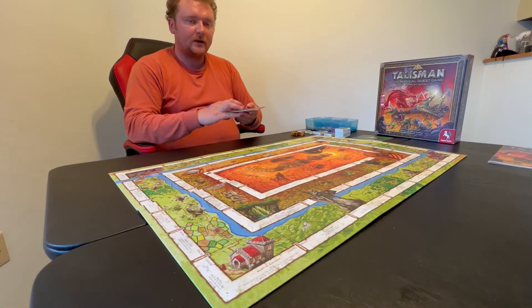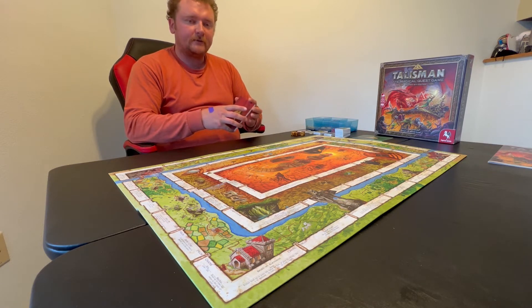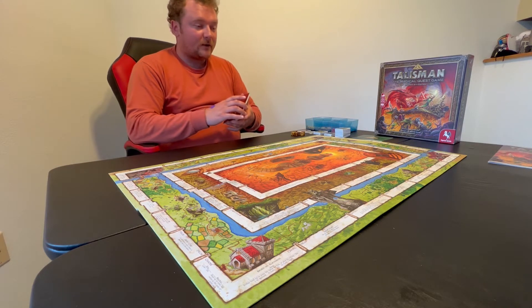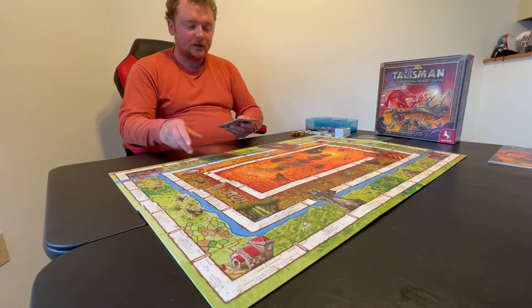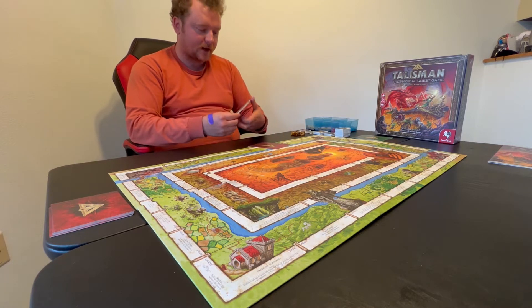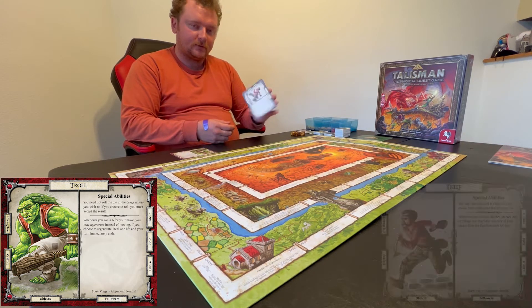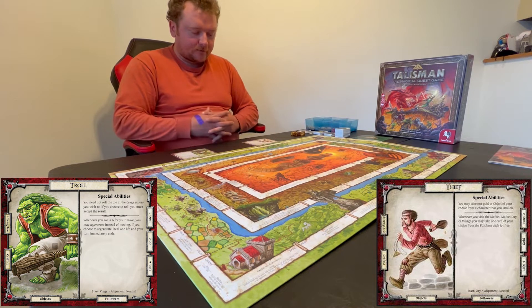Since I'm playing solo, I'll pick two characters at random. Talisman is never really brief — even with two people, the quickest game might be an hour and a half, often two-plus hours. But today I'm just going to pick two characters at random and see who wins. Our first character is the troll, and our second is the thief.